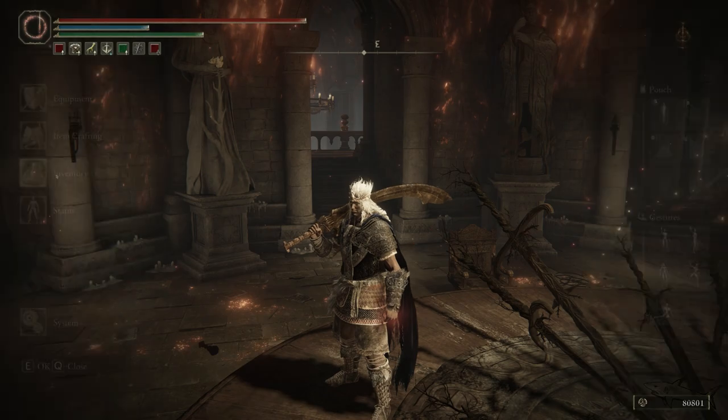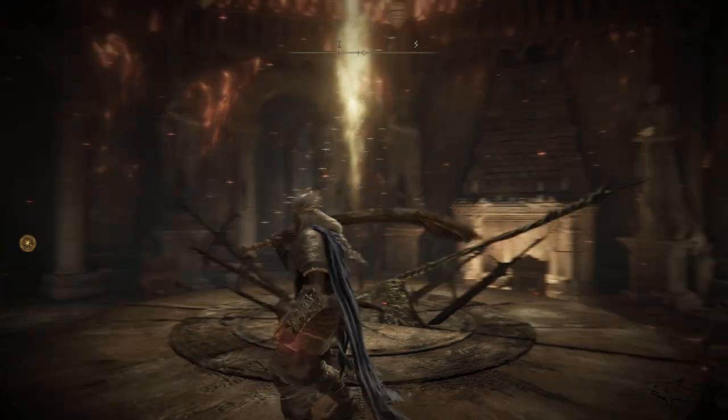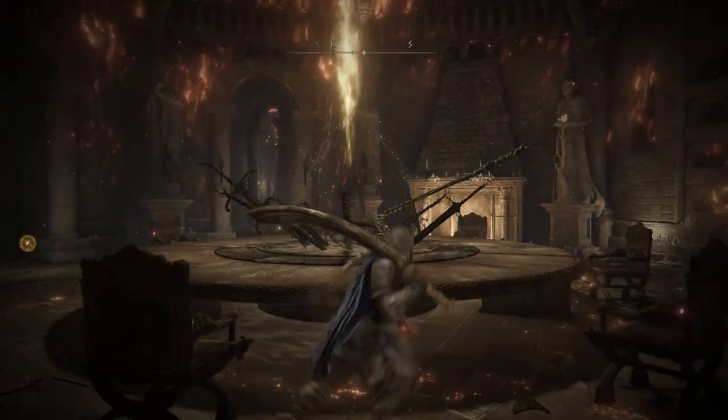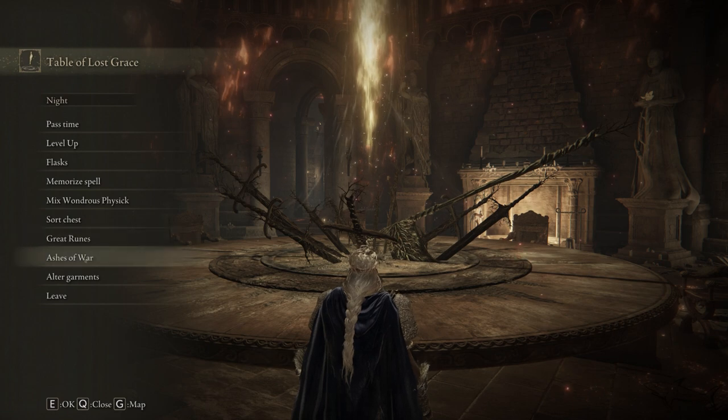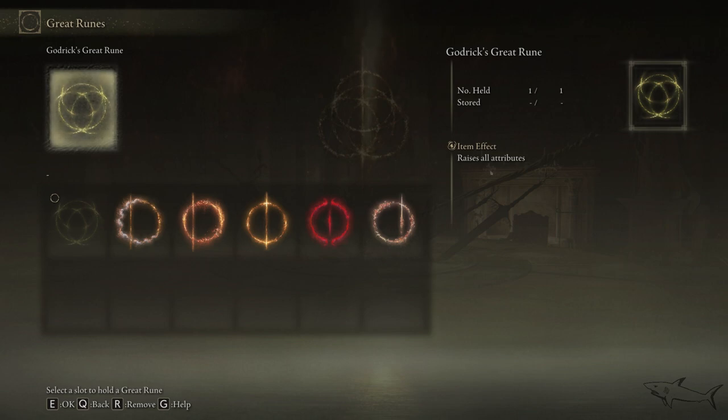The next step is to go to a Site of Grace — a side grace, no matter where you are. Just rest and you can equip different great runes. Let's start with the Godrick great rune. Let's equip it, and as you can see it says 'raises all attributes.'